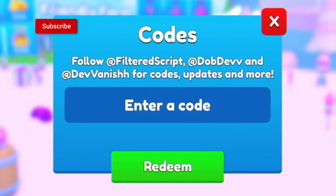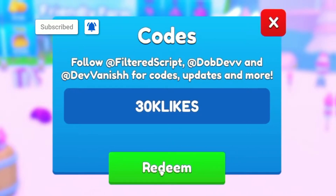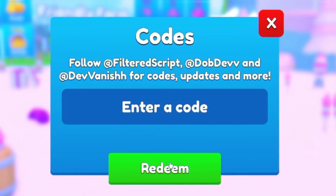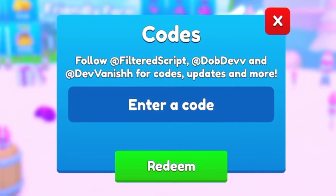The first code today is 30klikes. Redeem that code right now for a 15-minute luck boost, which is very nice. As you can see, it's already been redeemed here.